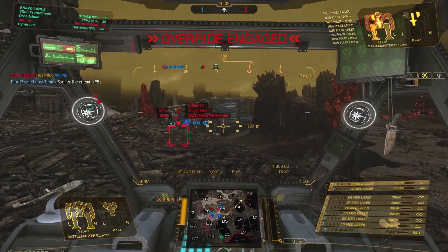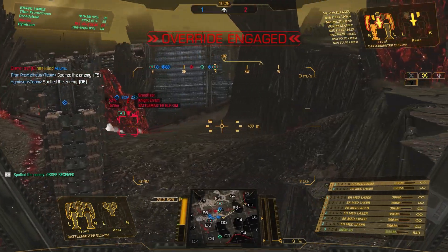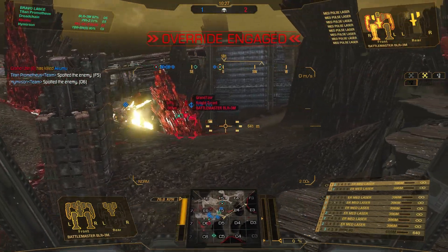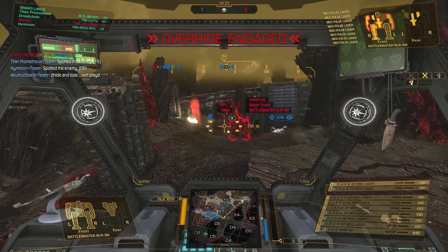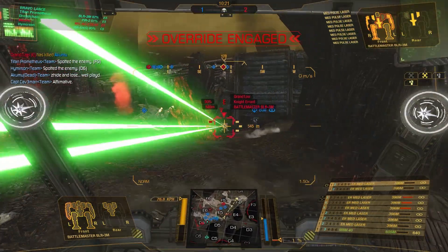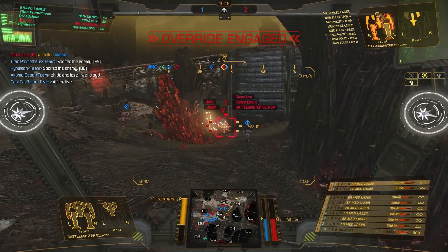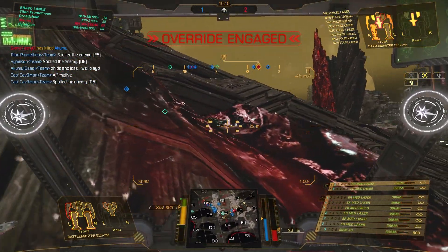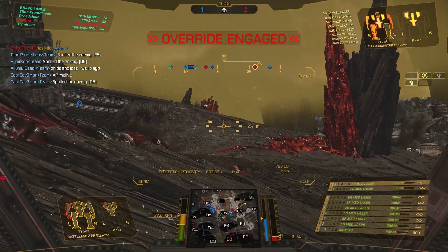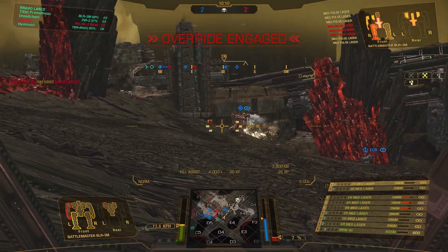There's an assault in Echo 5 — looks like a Battlemaster. Let's see if we can get an angle on him. Just as I get the angle, I get hit from the left — it's that Stalker again. Let's see if we can get a few good hits on him. Target destroyed.